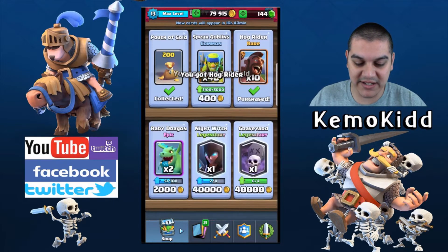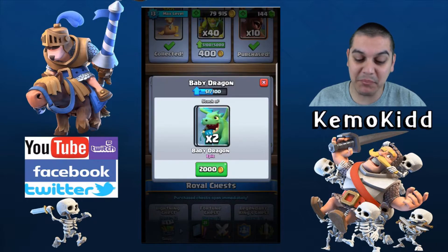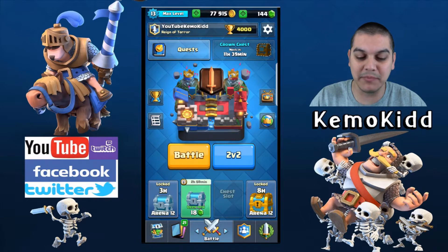Let's check the shop — I can still buy some free money, I'll take free money anytime. Buying some Hog Raders. There's my Night Witch if I wanted to buy, but I don't. I will buy two Baby Dragons and let's get into some action.